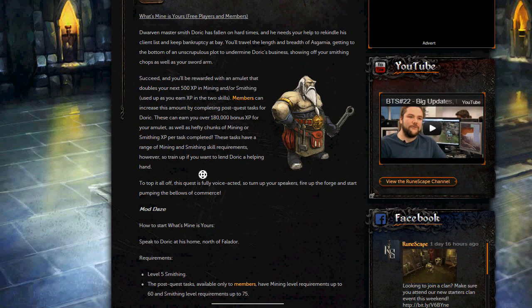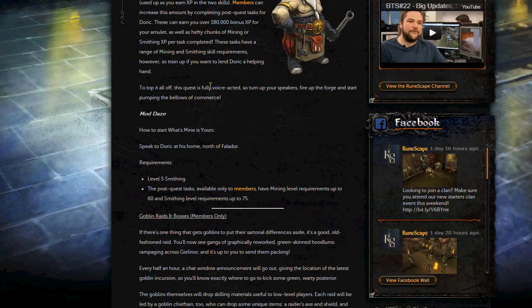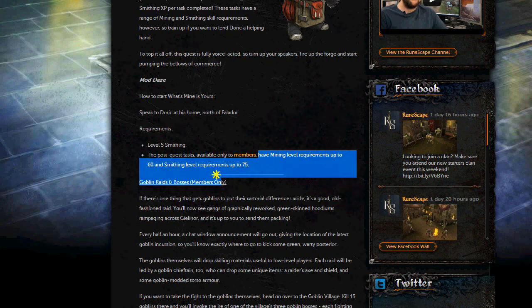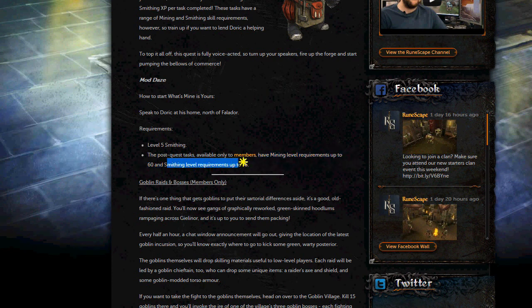I would recommend that you just go and do this quest yourself without a guide and turn on your sound and listen to the voice acting, just because that's sort of how these new quests are meant to be enjoyed. So don't use a guide. The mining level requirements are up to 60 and smithing level requirements are up to 75 for these post quest tasks.